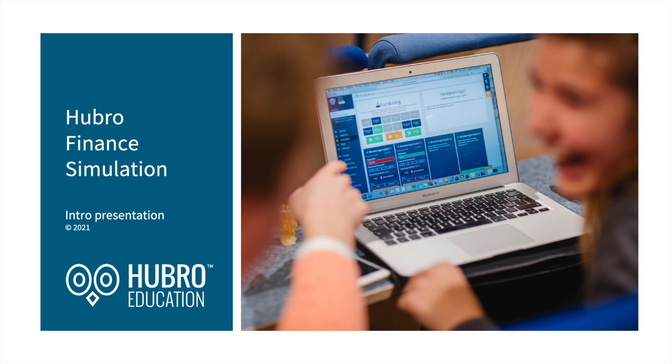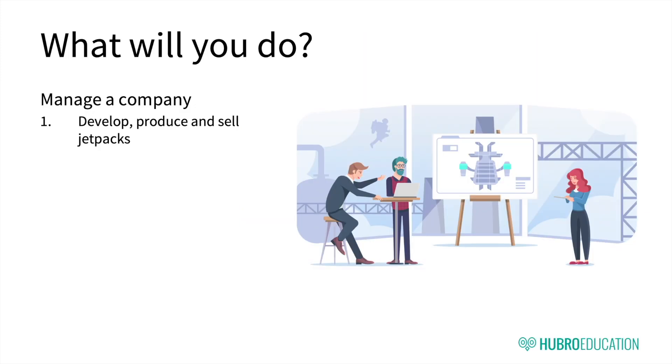Welcome to Hubro Finance. This is Hubro Education's learning game for courses in corporate finance. In Hubro Finance, you will control your very own production company in a virtual market a few years into the future. Your companies develop, produce, and sell jetpacks, which are rocket-driven backpacks. Jetpacks are a form of personal transportation in the future, like cars are today.